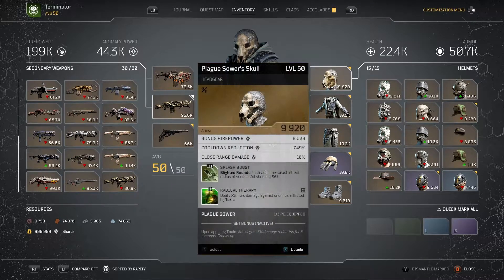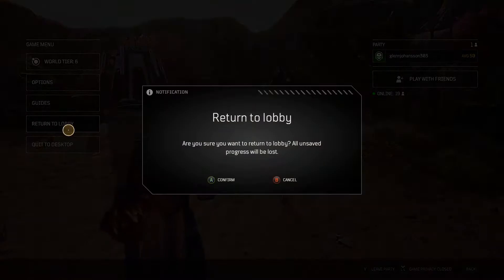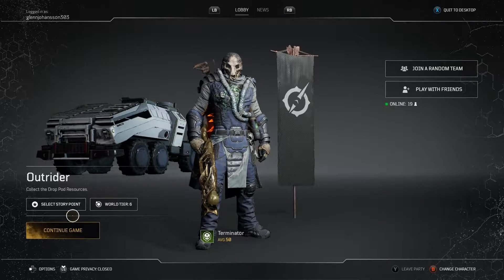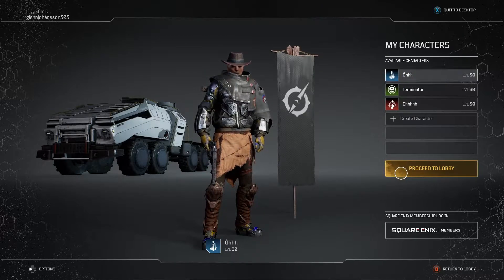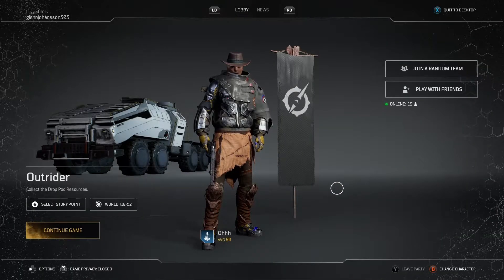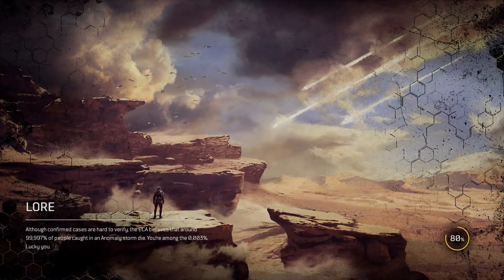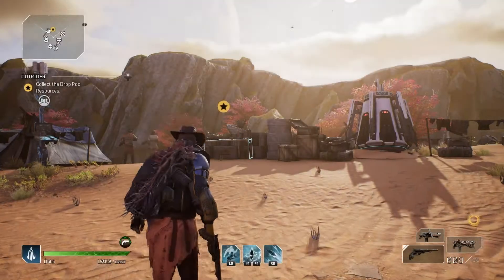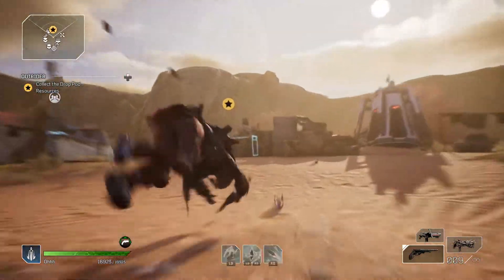You can also use Toxic on this build as well, but those two work pretty good together. I'm going to switch over to my Trickster and show you the combo I have there. There is my Trickster. I might show a little bit of my Pyro and then maybe some gameplay — maybe a little bit with the Techno and a little bit with the Trickster.